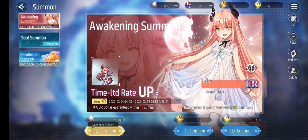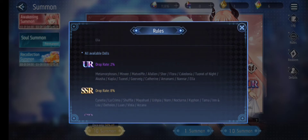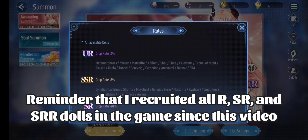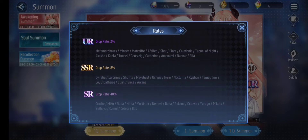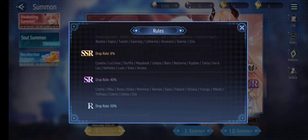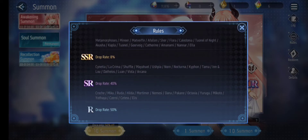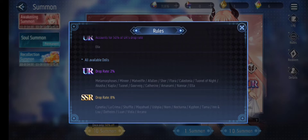Also, the rules for getting Ella give 50% more drop rate than anybody else, but she still has the same 2% ratio. I possibly already have most of the SSR dolls, so expect lots of duplicates — same for SR and R rarity ones. I do have all SSR and below, but some of the UR dolls I still haven't gotten because the drop rate is too low.